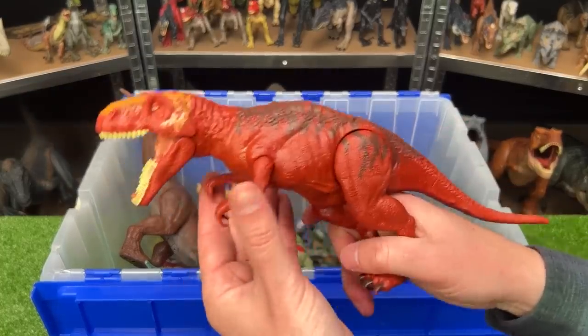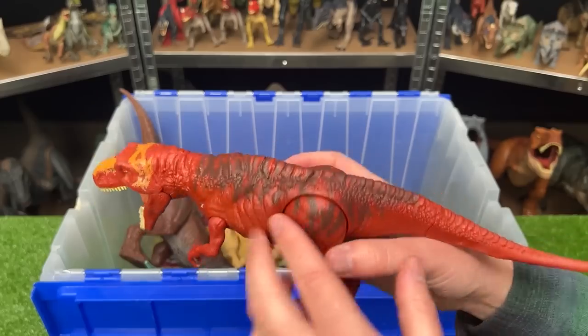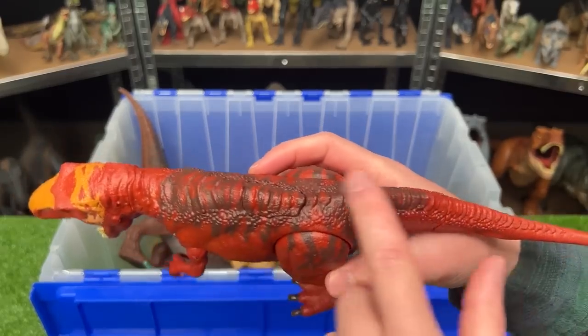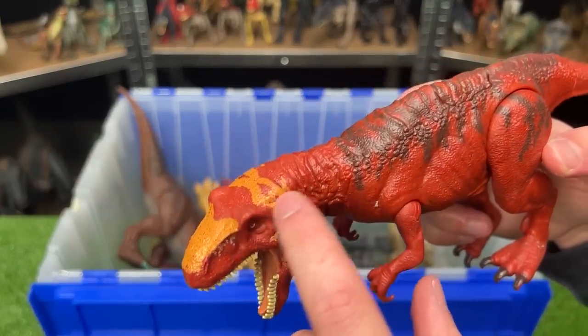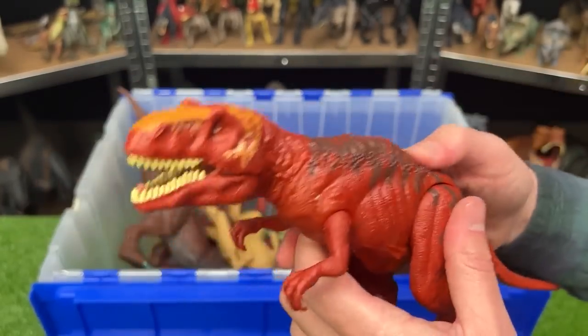This dinosaur is a Metriacanthosaurus — it's a bit smaller than the other figures. It's got the dark red coloring with some darker detailing along the top and the bright yellow-orange coloring right along its head, and of course it's got an action button on its back to activate the jaw.